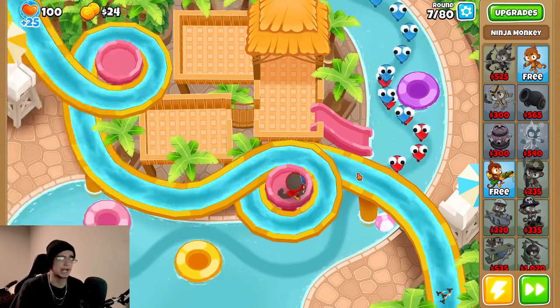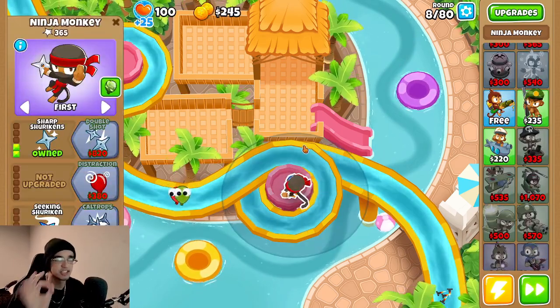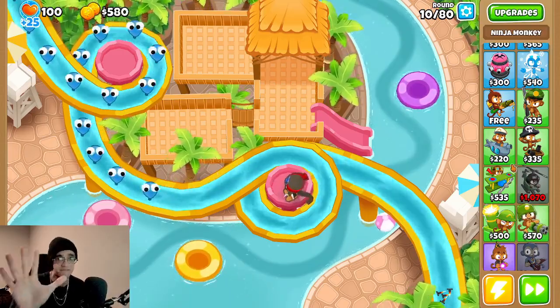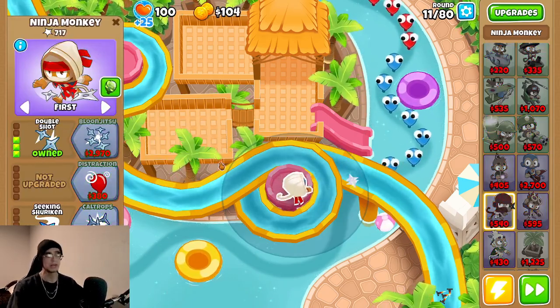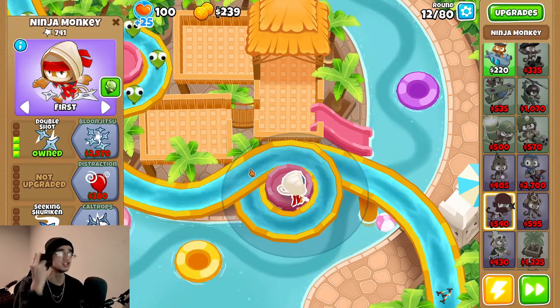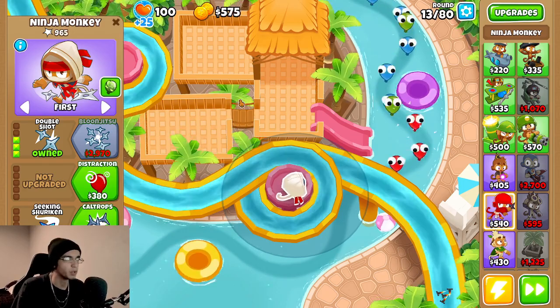Let's get Sharp Shurikens right now. We can test out a 10,000 shuriken 0-0-0 and a 10,000 shuriken 5-5-5, because I think they're gonna be a little bit different. So we'll test that out by the end of this video, make sure you stick around. Right now we are at a 3-0-1 — this is a 2 shuriken shooting ninja. We got double shot. We're gonna go all the way up to Bloom Jitsu.